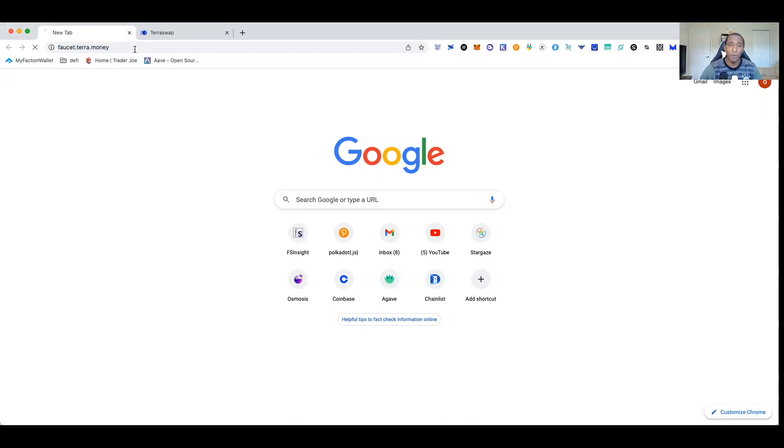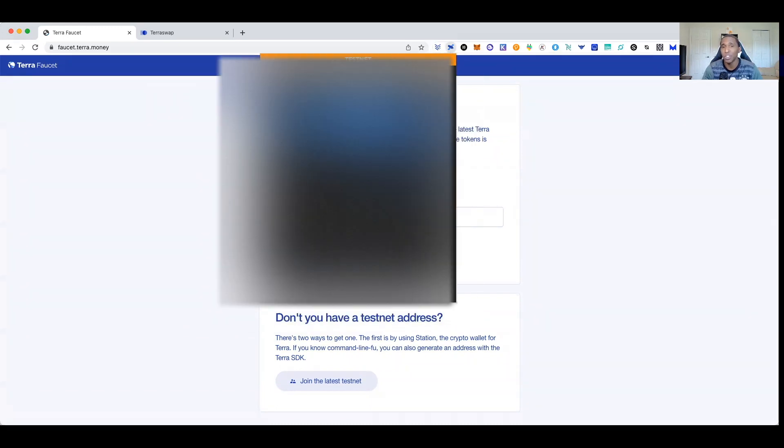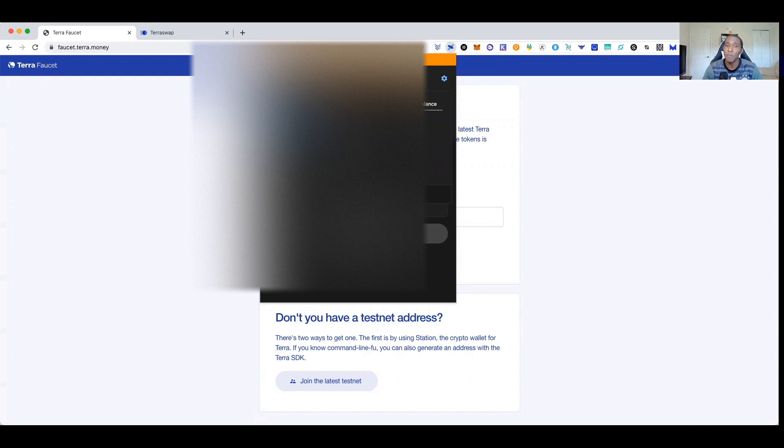I want to make sure you guys understand how to do this so that when we jump into the next four videos we don't have to spend time going through faucets and testnets. So first things first, you're going to want to go to faucet.terra.money — this is the Terra Luna faucet that will send you 10 LUNA tokens on the testnet. You need to make sure your wallet is set up on testnet: come over to Terra Station, click the little cog at the top right corner, and switch from mainnet to testnet.